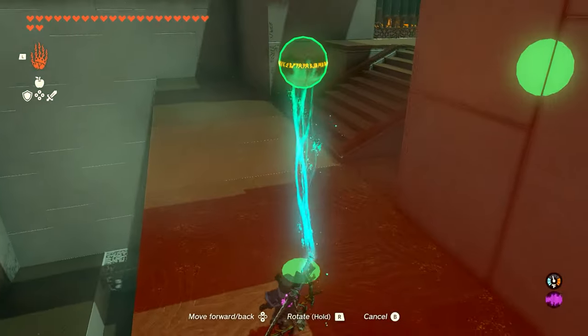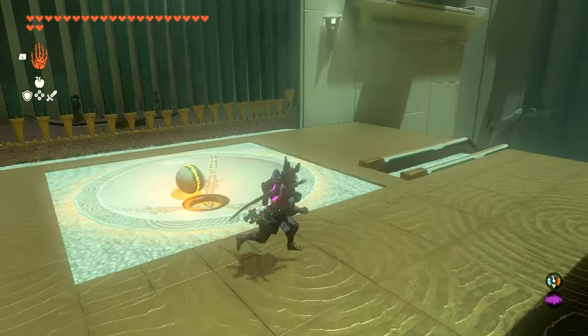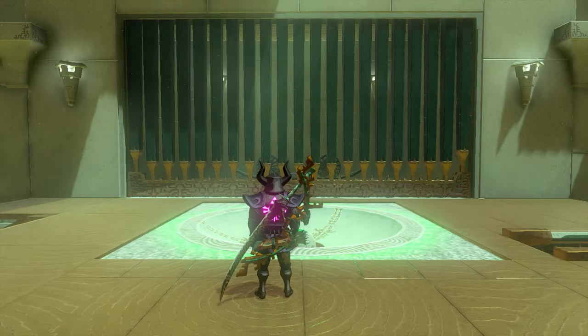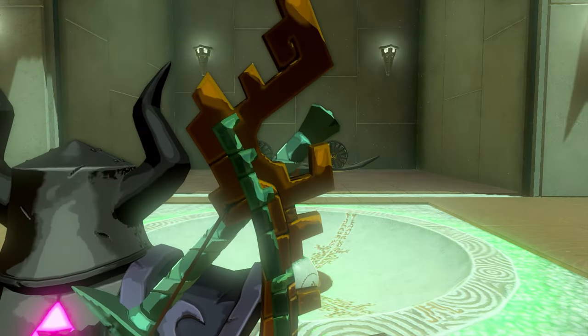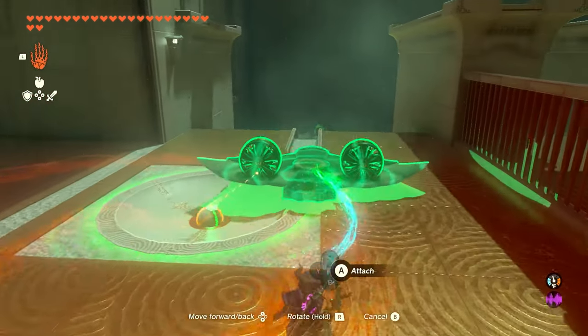And once we're up top, we'll work our way up some more stairs and we're going to drop the ball in this little circle here. Once that ball connects, it's going to open up this gate, which is going to have a little airplane, which is what we're going to use to get the ball to the finish line. So we'll go ahead and grab the airplane first so the gate doesn't shut on us.